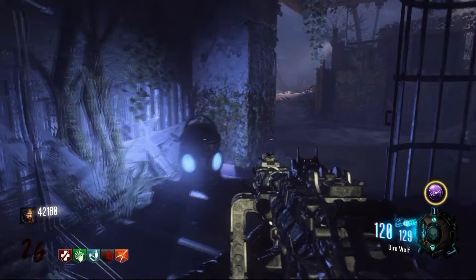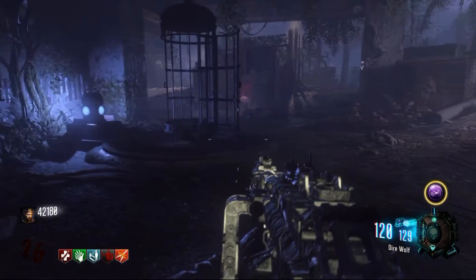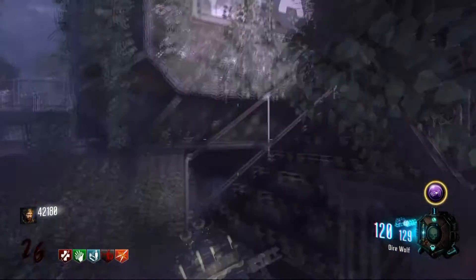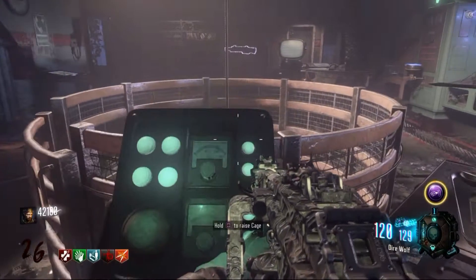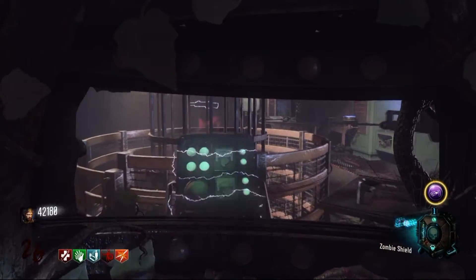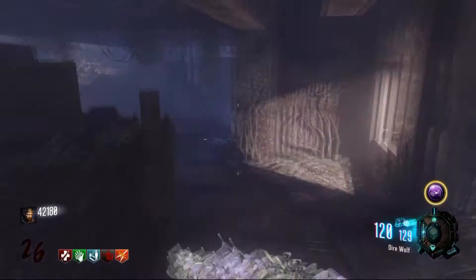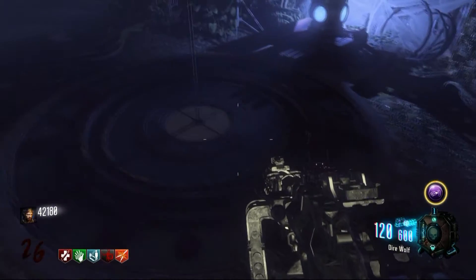Now take the spider — just like you did for the Easter egg or for the KT4 part — over here and let him climb into the cage. Next, make your way back up into Lab A and over to where you extracted liquid from the spider before for the KT4. Raise the spider up, but this time it won't extract the liquid. Instead, pull out your electric shield and melee the control panel. This will lower the spider back down underground, where it will be stuck for the time being.